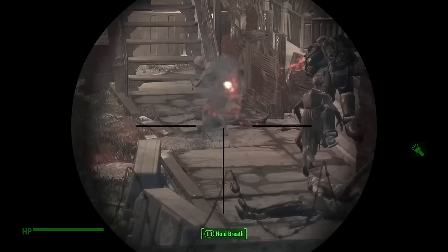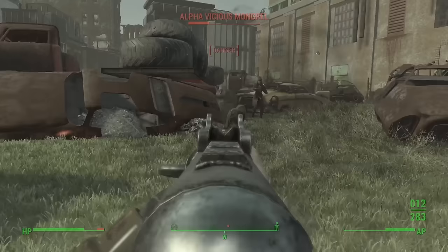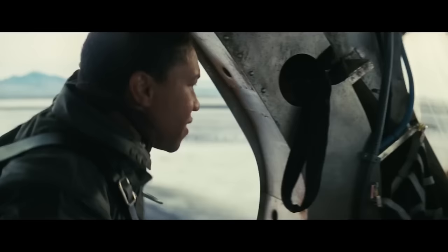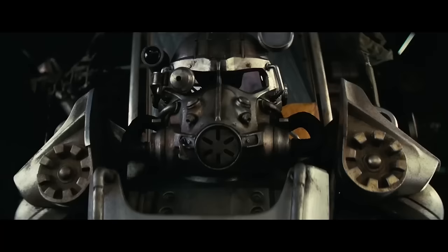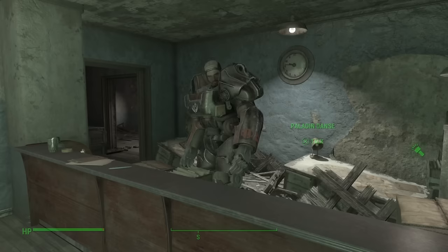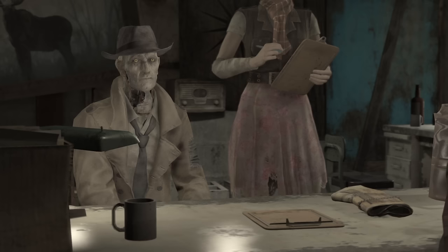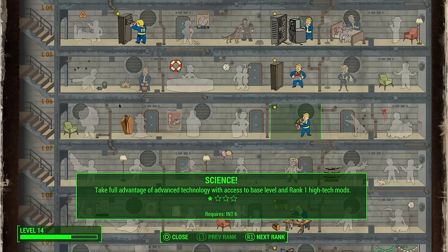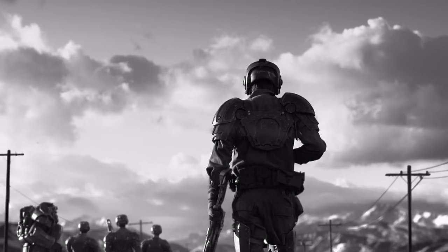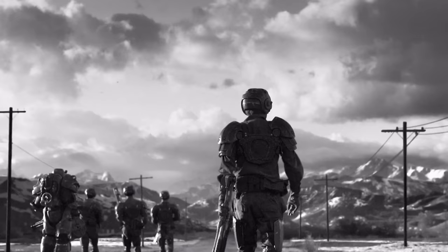Perks to consider are: Heavy Gunner — heavy guns do 20% more damage, needs Strength 5. Pain Train — when wearing Power Armour, sprinting into enemies hurts and staggers them, very Maximus, needs Strength 10. Toughness — 10 damage resistance, needs Endurance 1. Adamantium Skeleton — limb damage reduced by 30% as you're infused with indestructible metal, a Brotherhood thing if ever I heard one, needs Endurance 7. Intimidation — aim at any human below your level and gain a chance to pacify them; Maximus is in Power Armour so this is a fun way to make his power fantasy come true, needs Charisma 10 so it'll take a while. Science — base level rank 1 high-tech mods, needs Intelligence 6. And finally, Nuclear Physicist — radiation weapons do 50% more damage and fusion cores last 25% longer, needs Intelligence 9. This is mainly so you can stay in your Power Armour as long as possible, but the radiation damage is pretty good too.